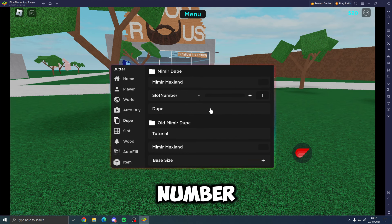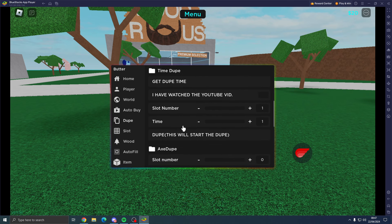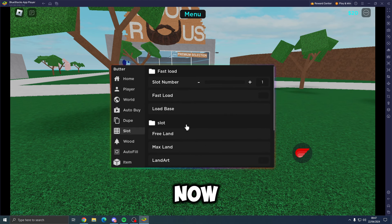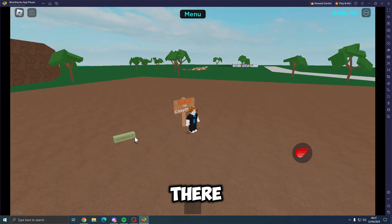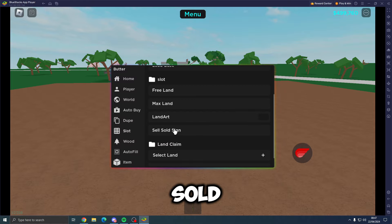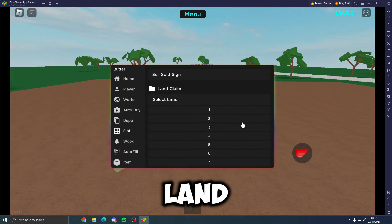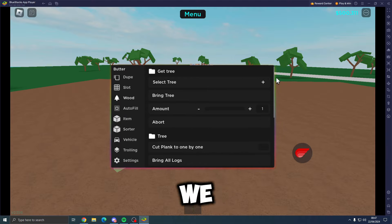For dupe options we've got max land dupe, slot number dupe, the old dupe, time dupe — you may need to watch the video for that one — axe dupe, power dupe, and sold sign dupe. Then we've got the slot section where you can fast load base and load your base. Loading slot number one gives us five hundred thousand money, free land, max land, land art, sale, and sold sign options. You can also select and claim land.